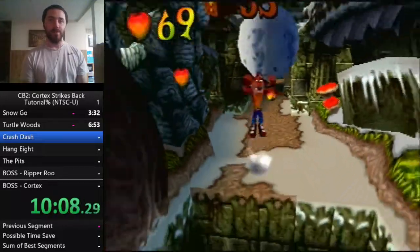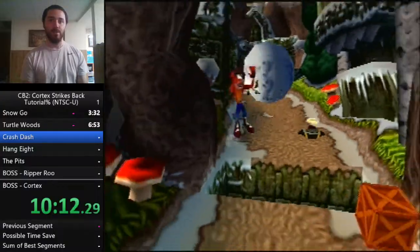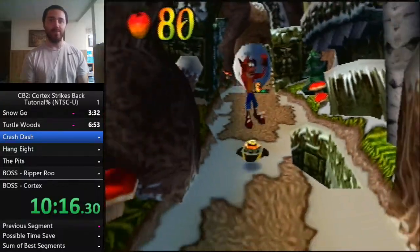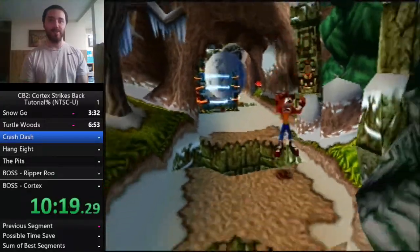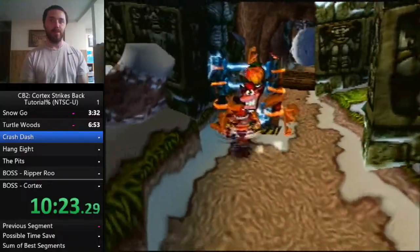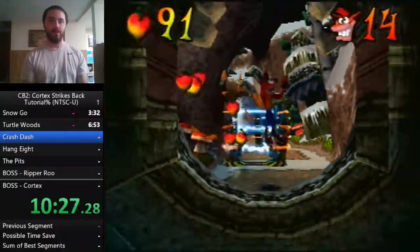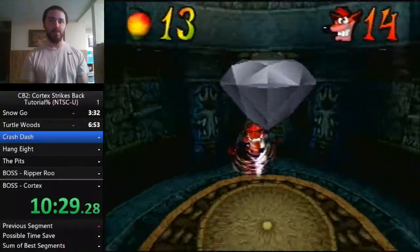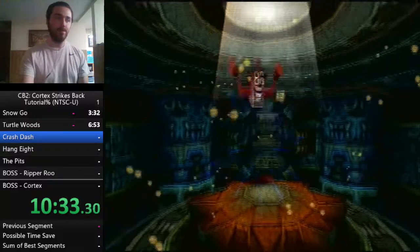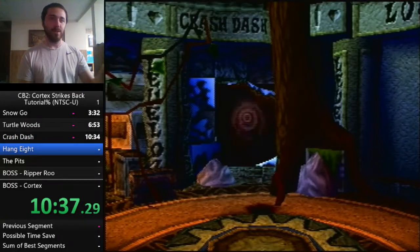That bonus honestly looks harder than it is, and it looks really good when you get it — it feels great when it happens. Just learn the layout of the level. Spin at the end to not roll over, and 44 boxes gets you your gem. The crystal was back before the bonus platform.